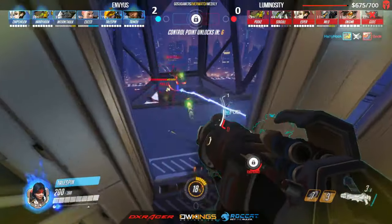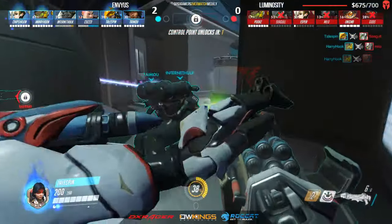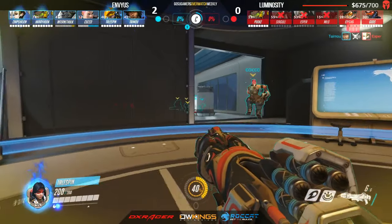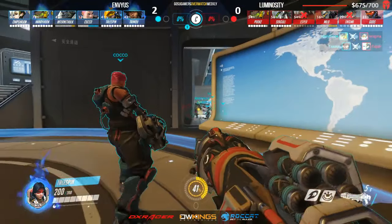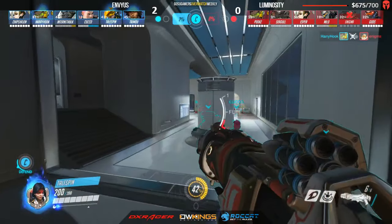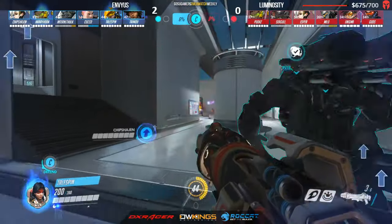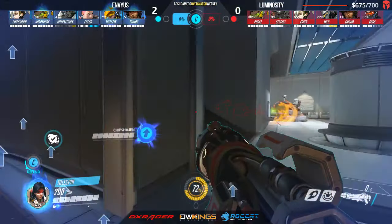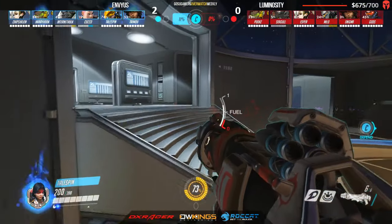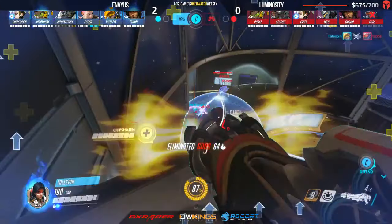Seagull actually dashing up can take out a Pharah as well — going for the bounce on Milo, actually gets it. Hairy Hook gets a double, Esper is going to fall as well at this rate, very little help left. Tailspin is just on fire this game and this whole tournament. Hairy Hook got the bounce that sent Milo and another over the edge, then Tailspin with the easy cleanup. Envy is first to cap this point. This is the tournament round — if Envy takes it, they win the series three to zero.